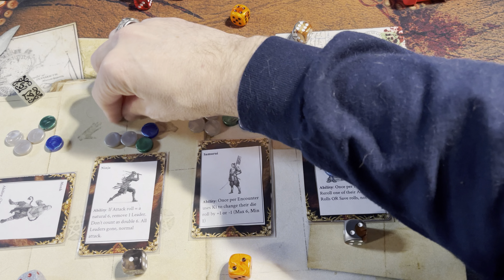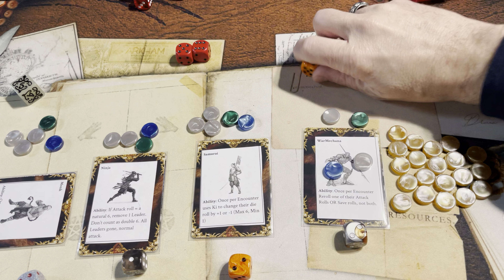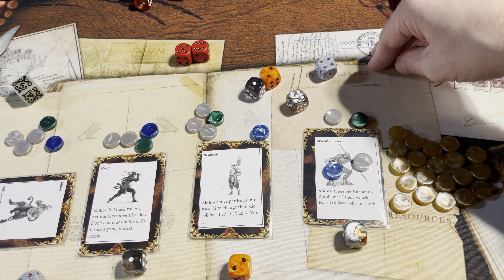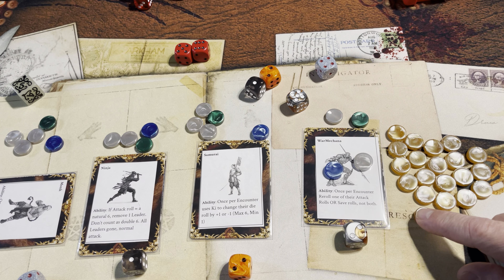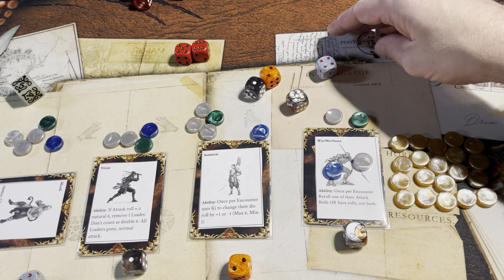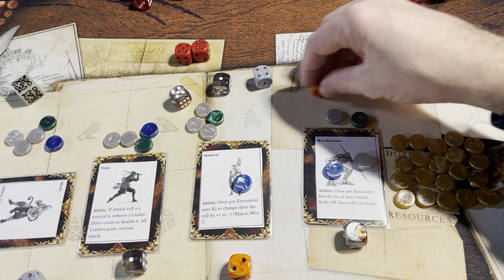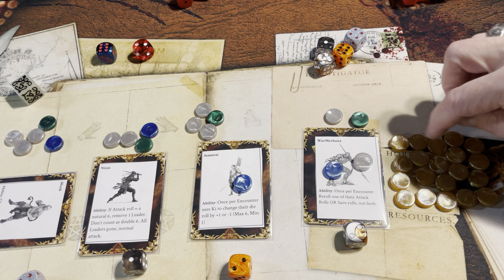The ninja fails — the ninja is going to use an experience point token to re-roll and does fine. Encounter roll — five defeats a five. Samurai is going to re-roll and does it. They take them out. Everybody gets a loot token — one, two, three, four — though they only got three because somebody found a potion.